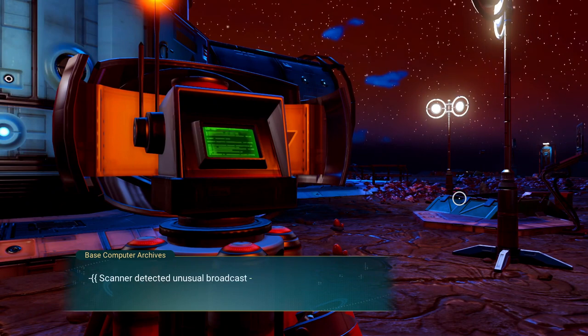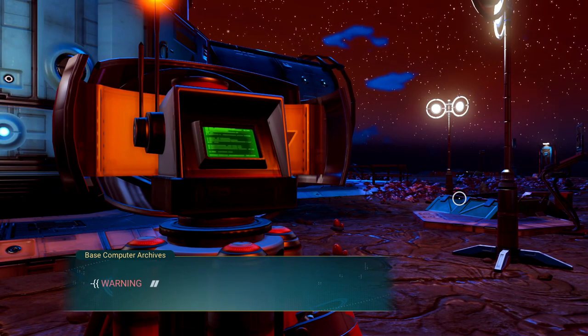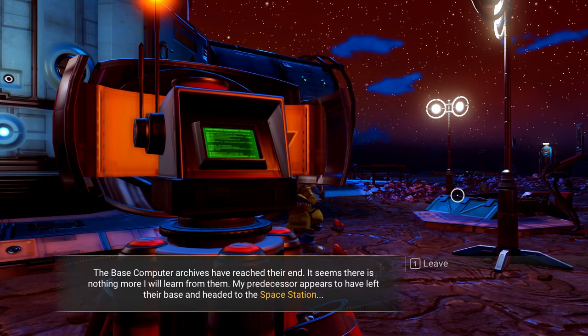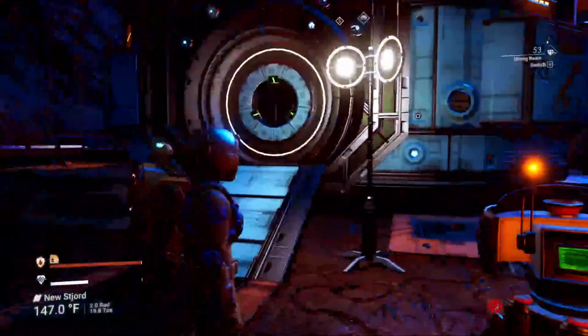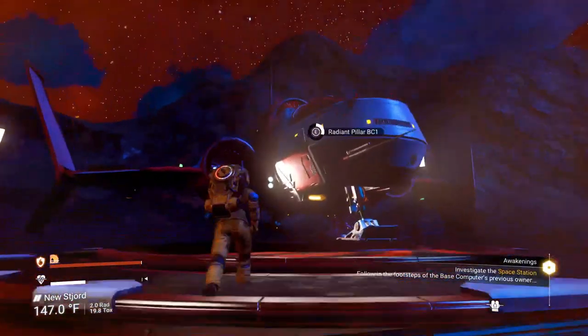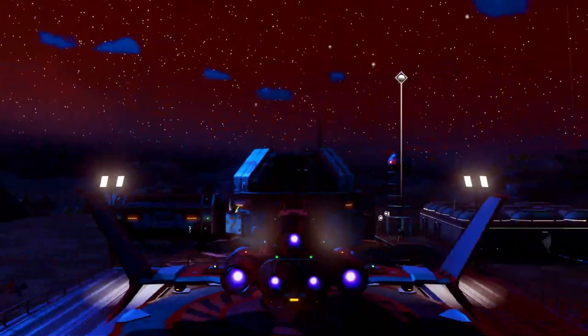Let's go ahead and do the computer and see what it has to say. Entry follows Saturday — unusual broadcast reading 16 from the space station. Guess where we're going. So that's our next step: we're going to go to the space station. We don't have the anomaly yet, so let's head to the space station.